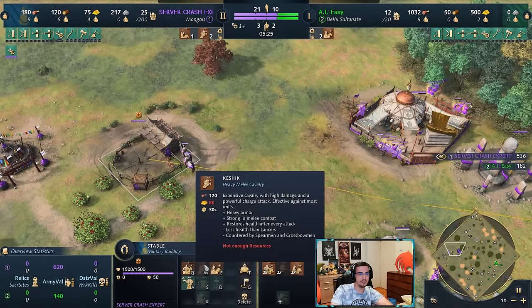With the keshiks, think of it like playing French — you want to harass. Hit the opponent's gold, harass their stone, maybe pick off a scout, or if their wood line is exposed charge in for a villager kill. Charging into their berries is also good. Just do damage wherever you can, and if you can't find damage just start burning buildings — put pressure on your opponent so they can't attack you, which lets you trade behind that. Once the archery range finishes, start producing double archers.